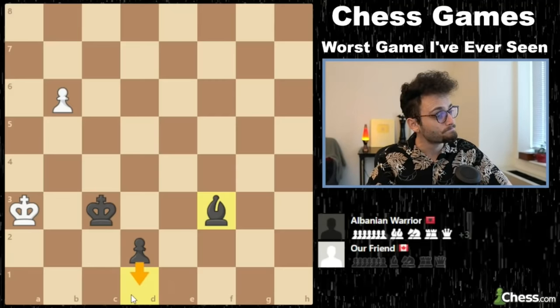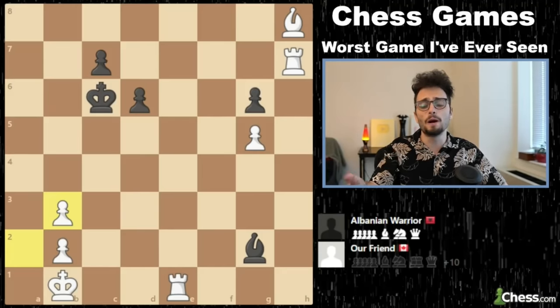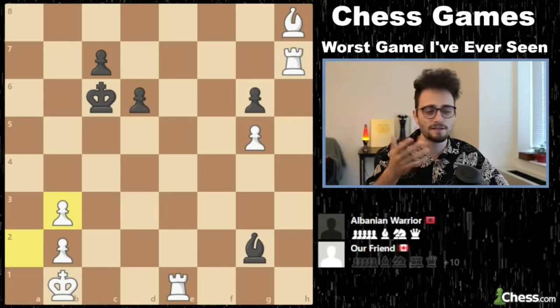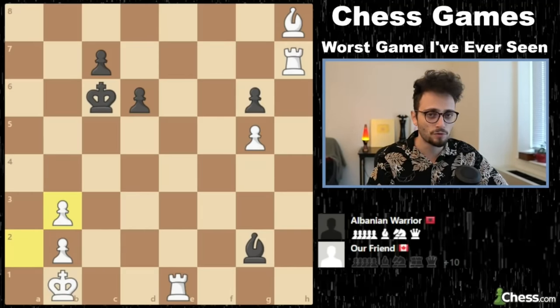Because after D1, you're just too slow, and it's mate. Folks, let it be known that white lost this position. Now, that on its own might not be shocking to you — we have, in this series, seen all sorts of crazy things. But what if I told you, ladies and gentlemen, that in this game, the average rating of the players was about 1,400? What if I told you this was a 15-minute and 10-second bonus game, and what if I told you that at the end of this game, both of these players had about 11 minutes on the clock? Let that sink in.